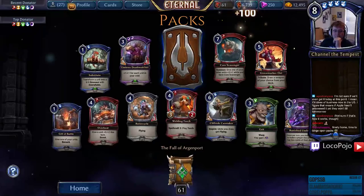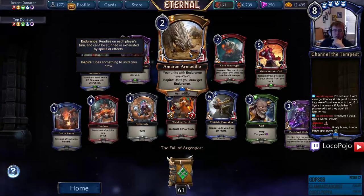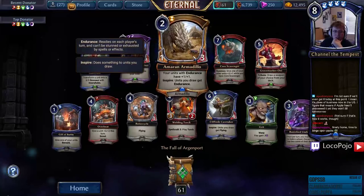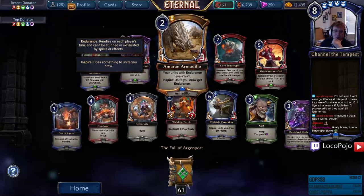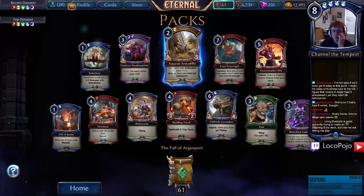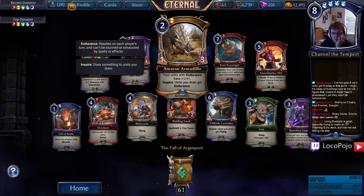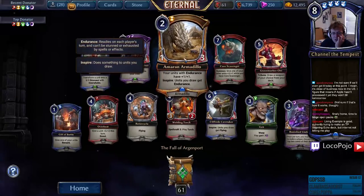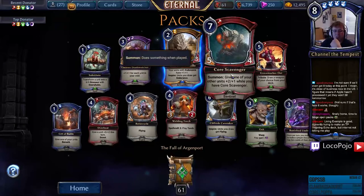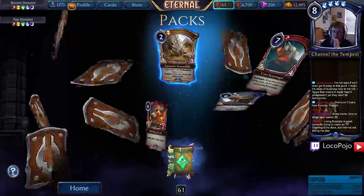Rotor Cycle, Welding Torch, Grit, Umbran Death Watcher, Substitute. Amaran Armadillo — your units with Endurance have +1/+1, and units you draw also get Endurance. Interesting — at that point you don't want to play Endurance because you won't get the good Inspires, but the ability to buff Endurance units is what's cool about it. This card is actually probably good. I'm not fond of Inspire in general but I'm kind of down with a card that just plays great in an Endurance deck and gives itself Endurance.